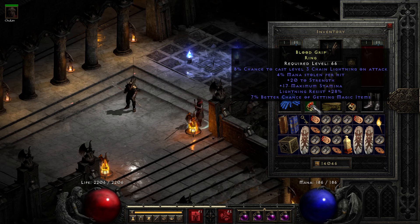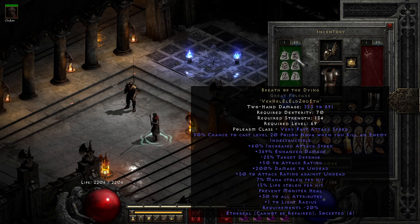The rare ring is basically just to boost strength so we can dump more into vitality. That's pretty much it. Obviously you can get better than this, but this is still all right. The reason why I swapped into the polearm Whirlwind Barbarian is the Breath of the Dying itself.